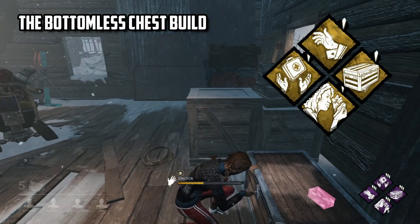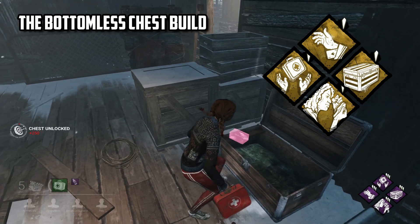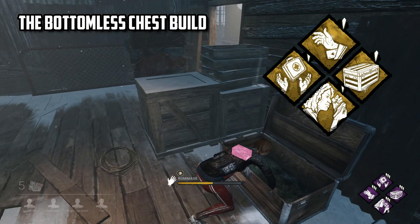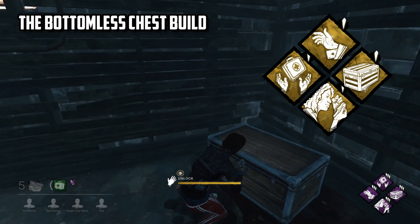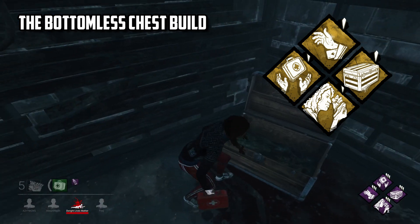Our second build today is the Bottomless Chess build: Appraisal, Plunderer's Instinct, Ace in the Hole, and Pharmacy. This is a build that seems super gimmicky, but it might just be one of the better builds currently in the game — no lie, at least in the current state of where keys are at. This build combines four different chest perks, basically optimising them and making it so you can fully support your team by creating a bunch of items that are going to help you heal quicker, and also items like keys.